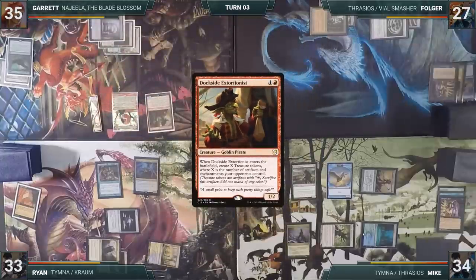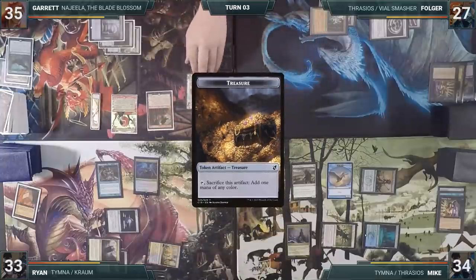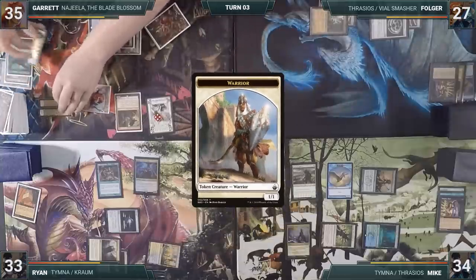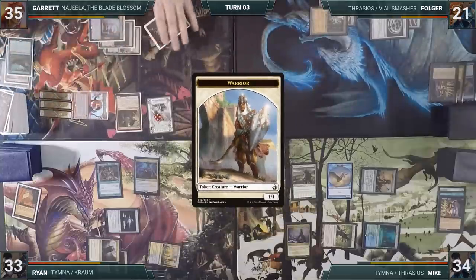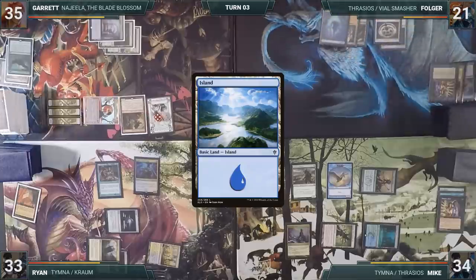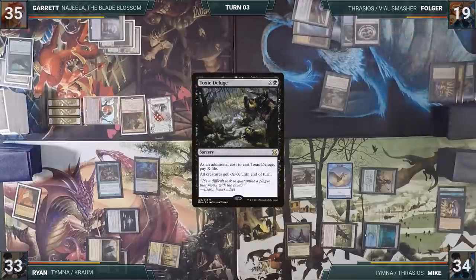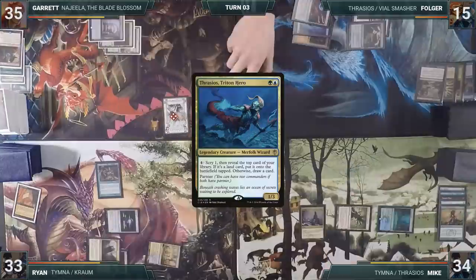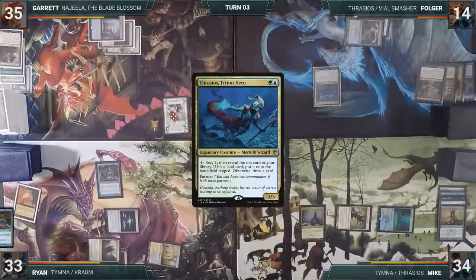Garrett moves to combat and attacks Folger with Najeela and his warrior, creating two more warriors. Folger takes six. Folger plays an Island, then taps his Ancient Tomb to cast Toxic Deluge, paying four life and the Rhystic Tax. The board is wiped. Folger then casts his commander, Thrasios, Triton Hero, and passes the turn to Mike. On his turn, Mike also casts his commander, Thrasios, tapping his Boseiju and paying two life to pay the Rhystic Tax.